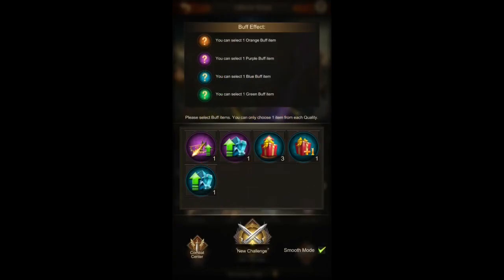As I said in the Infinite Wars Combat Center video, I would only be using either the blue buff that increases the value of reward after each wave, or the one where we increase the number of rewards each wave. Today we will be trying the rewards amount plus one buff, and without further ado, let's go in there.